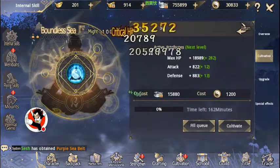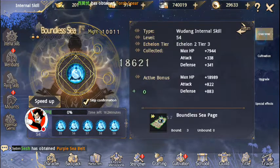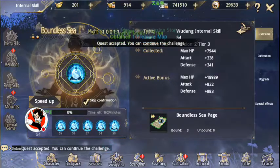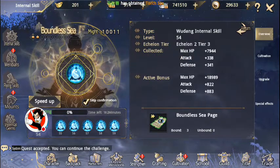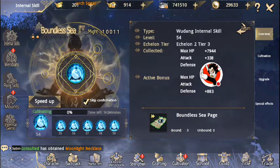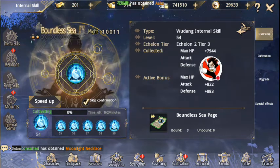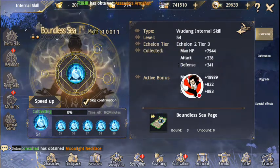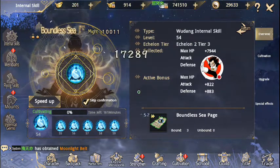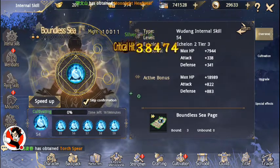These won't give you the passives themselves, but they will give you passive bonuses. For example, I have one at level 54 and even though it's not active, I still get 7,900 HP, 338 attack, and 341 defense just from having it leveled up. I still have the ability to level it up to 70 and make those three numbers even higher, which gives me those passive abilities and boosts my power.